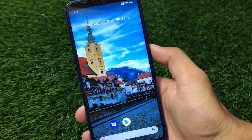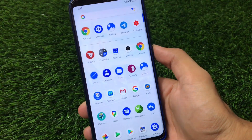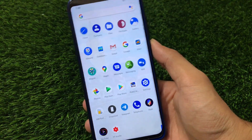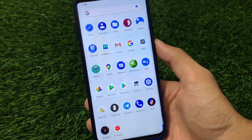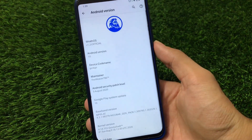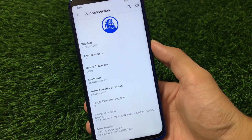What is up guys, this is Karan here, welcome back to TechKaran YouTube channel. We installed the Wrath OS official build on our Redmi Note 8, which is officially available for a lot of devices, including Poco F1, Redmi Note 7 Pro, Redmi Note 4, and some others. I'll provide a link in the description for all officially supported devices, so if your device is in the list, you can go and download this build right now.